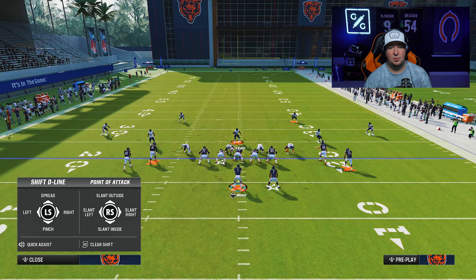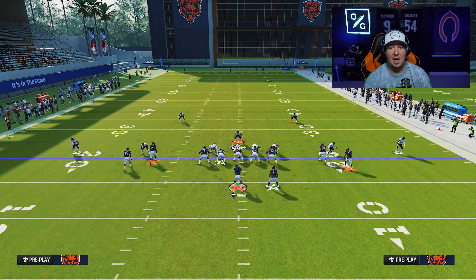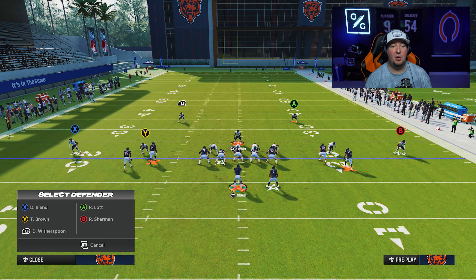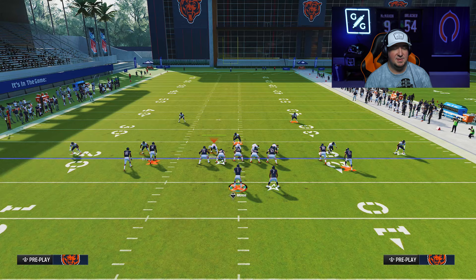We can also quickly come into Tampa Two and set up a Cover Three Cloud rotation. This is Cover Three Cloud — very easy. Or we could call a Cover Three Cloud the other direction. We could set up something hybrid like this — also a Cover Three Cloud. This is exactly the downside that existed in this defense before this tip, and now it's fully solved.